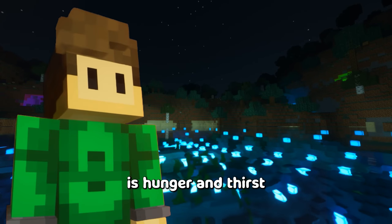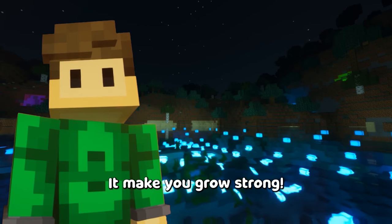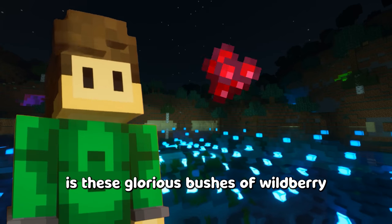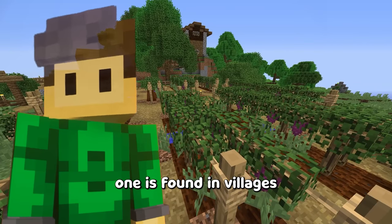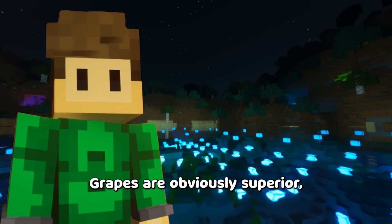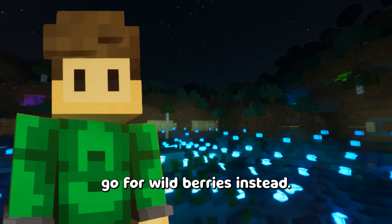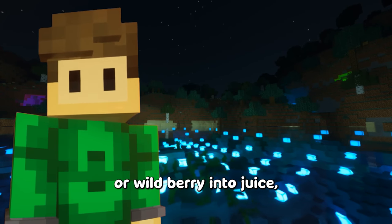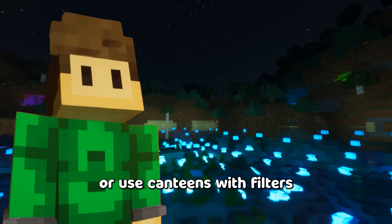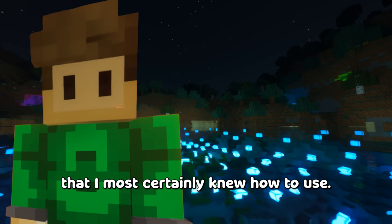Next problem you will probably face is hunger and thirst — you can never ignore them. The easiest two ways of quenching thirst are these glorious bushes of wildberry and grapes. One is found in villages, the other is found everywhere. Grapes are obviously superior, but if the budget doesn't allow for them, go for wildberries instead. To turn grape or wildberry into juice, you do need this device. You can either do that or use canteens or filters.